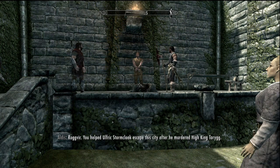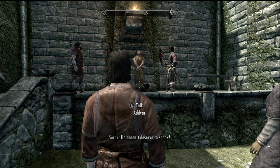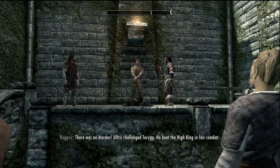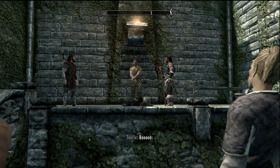Roggvir, you helped Ulfric Stormcloak escape the city after he murdered High King Torygg by opening that gate for Ulfric. You betrayed the people of Solitude. He doesn't deserve to speak. There was no murder - he beat the High King in fair combat. Such is our way, such is the ancient custom of Skyrim.